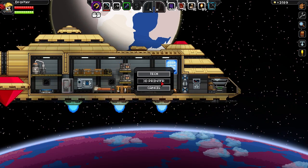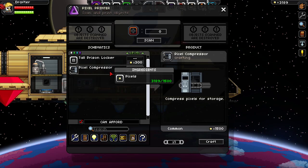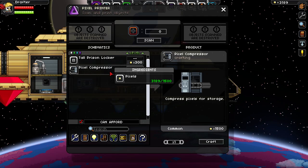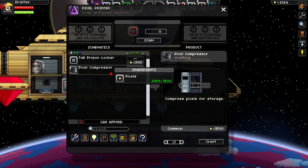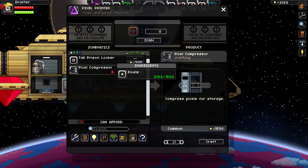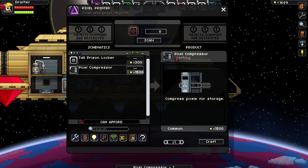Next I want to show you the 3D printer again. I went into the wiki on the internet and looked for this item: pixel compressor. I believe you can do it with the next tier crafting table — I have no idea why it's here; it's probably a bug. So I'm sorry about this, but it's a bug. Developers, if you're looking at this, there's a bug — I got this item without knowing why. Please fix it. But let me craft it first!